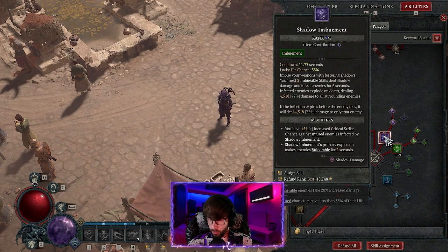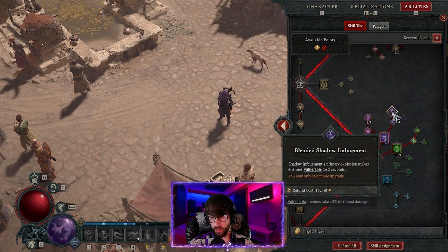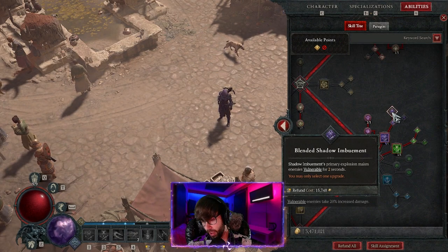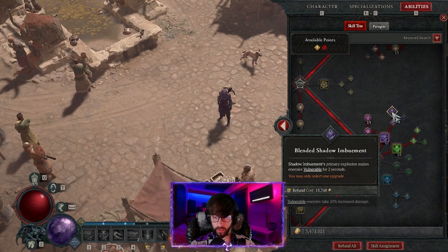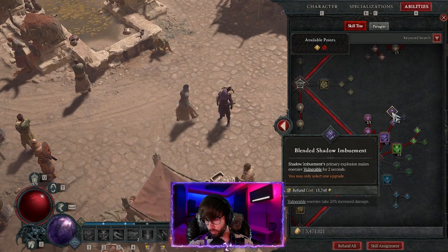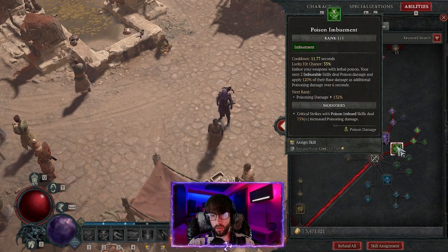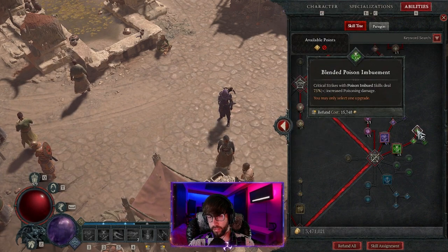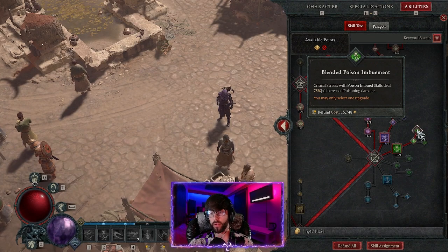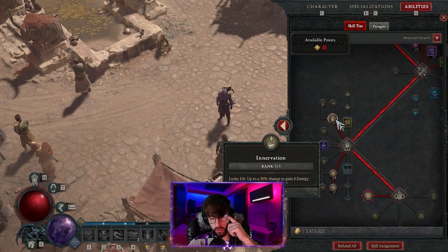I go into Shadow Imbuement with four item contributions from the helmet for massive damage increase. Enhanced and Blended Shadow Imbuement makes enemies vulnerable for two seconds on the primary explosion, giving massive AoE vulnerable damage — kind of like poison traps used to. Shadow Imbuement replaces traps because traps are pretty weak until patch 1.11. For Poison Imbuement I put only one point just for single-target boss damage — Blended Poison Imbuement gives 70% increased poison damage on critical strikes with poison-imbued skills, which is a massive damage spike.